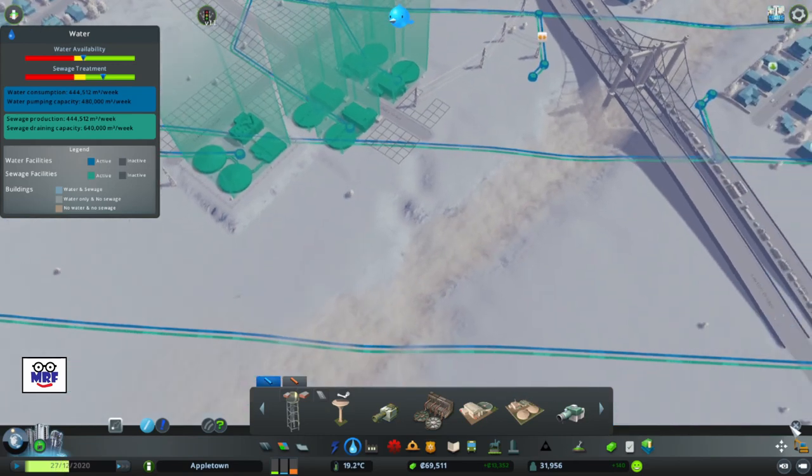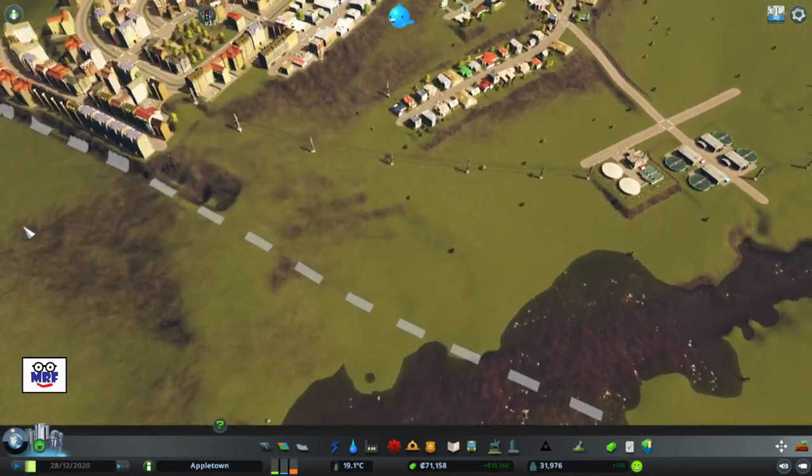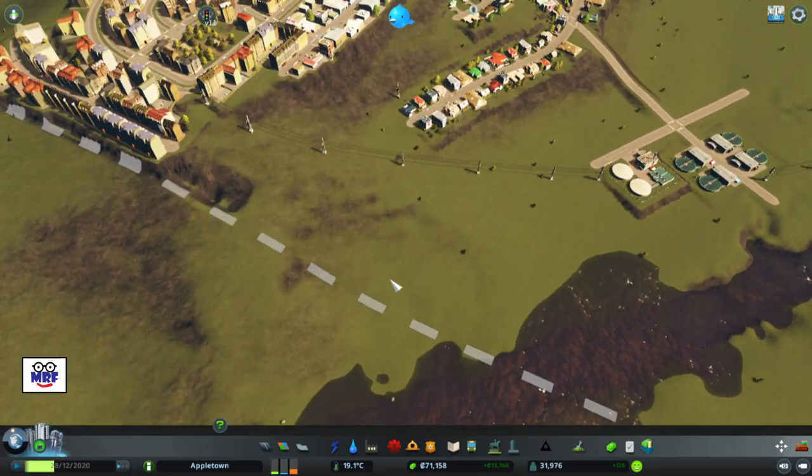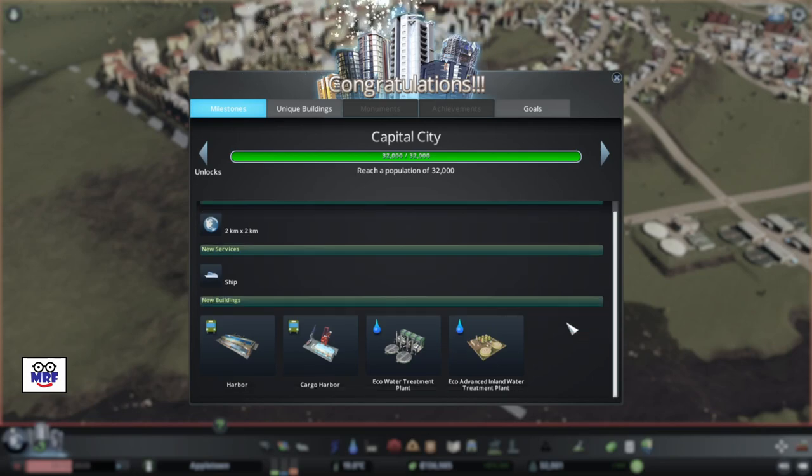We need water, so we're going to have to find a clean water source and get some more. And look at that — that's already cleaning up that mess. That was basically a big environmental mess we had there. Well, we're a capital city and we've reached a population of 32,000. That gives us some more assets.